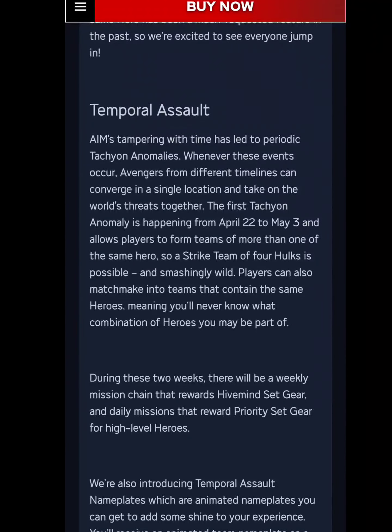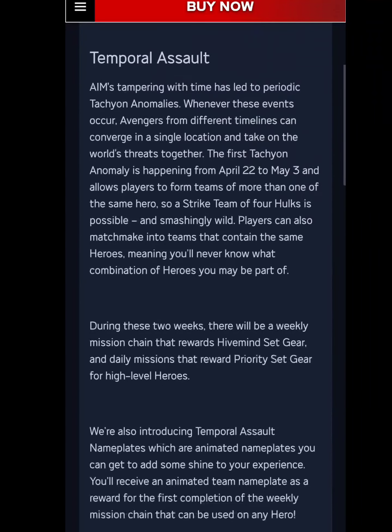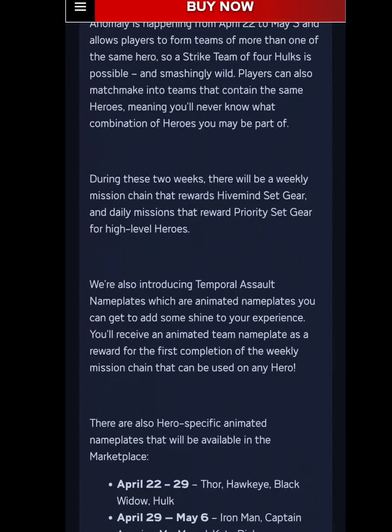The lore: AIM's tampering with time has led to periodic tachyon anomalies. Whenever these events occur, Avengers from different timelines can converge in a single location and take on threats together. The first tachyon anomaly runs from April 22nd to May 3rd and allows players to form teams of more than one of the same hero — a strike team of four Hulks is possible. Players can also matchmake into teams with the same heroes, whether with strangers or friends.